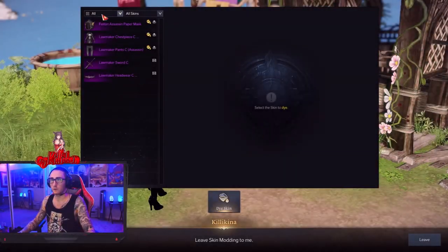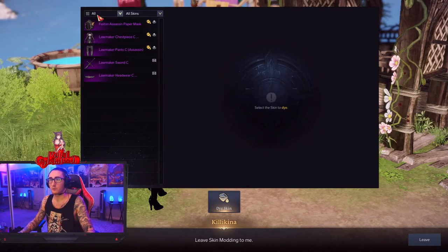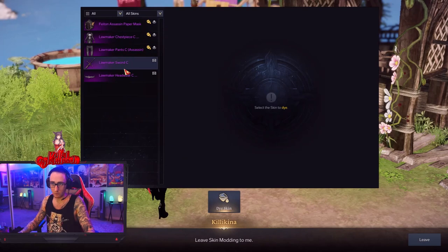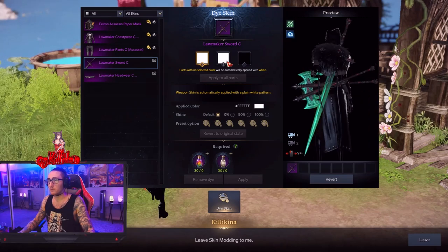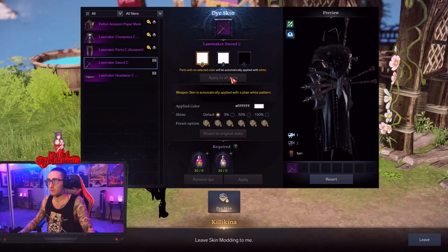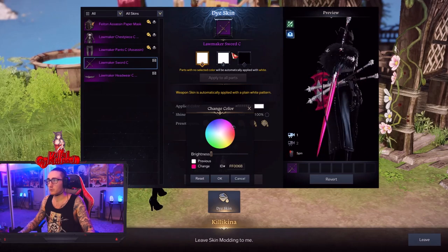Then you talk to the dye NPC and it'll show up. If you select 'All Skins' it'll show all the skins you're able to dye. For example, these axes — I can change the color of them. There are always three slots, and you can change the color of each, put different patterns on them, and make your stuff look pretty dang cool.